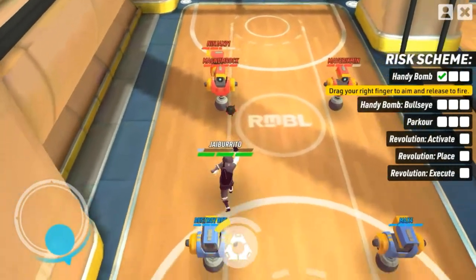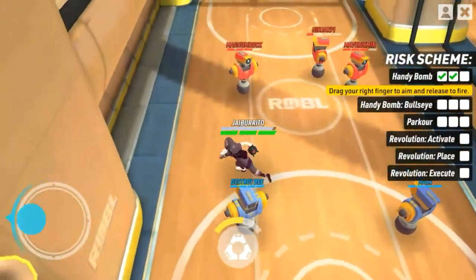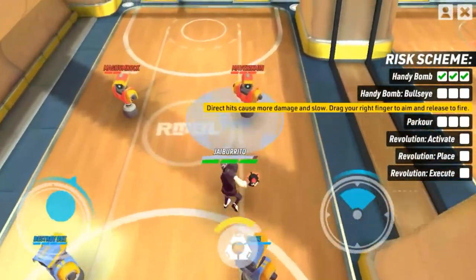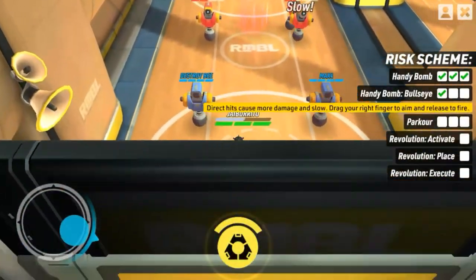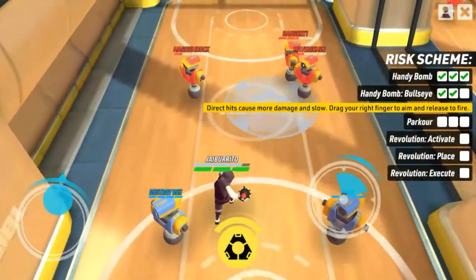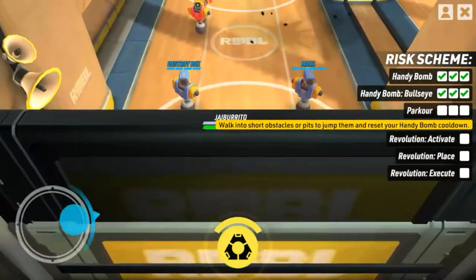Direct hits cause more damage and slow the enemy, so you need to point it directly. The glowing icon is your super skill and is available for use once the yellow bar is full.